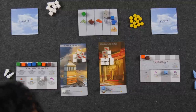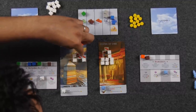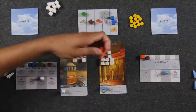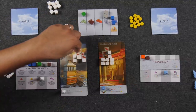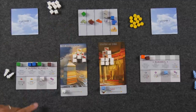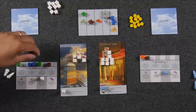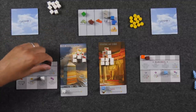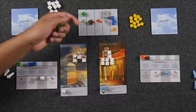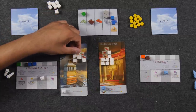Naveen takes a build action, building the center wonder level with wood and clay, then using his one-time wild ability — using knowledge to represent the clay needed for the level above — completing another level. He places his obelisk markers accordingly.